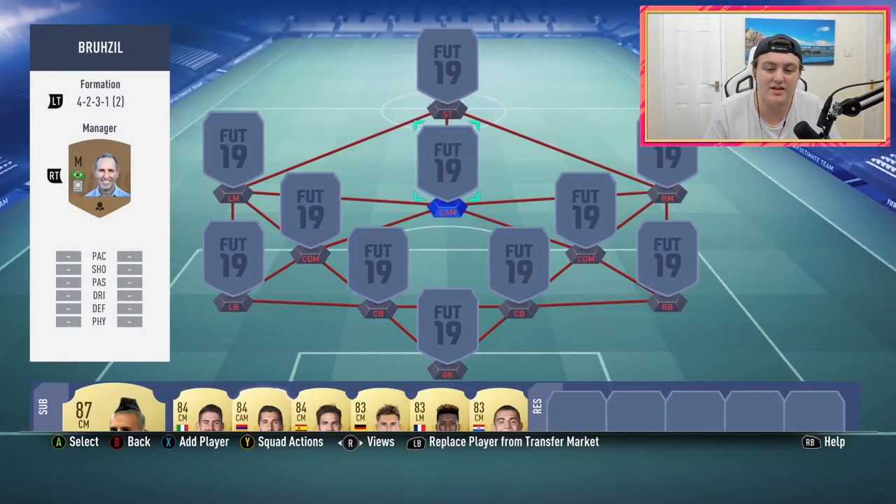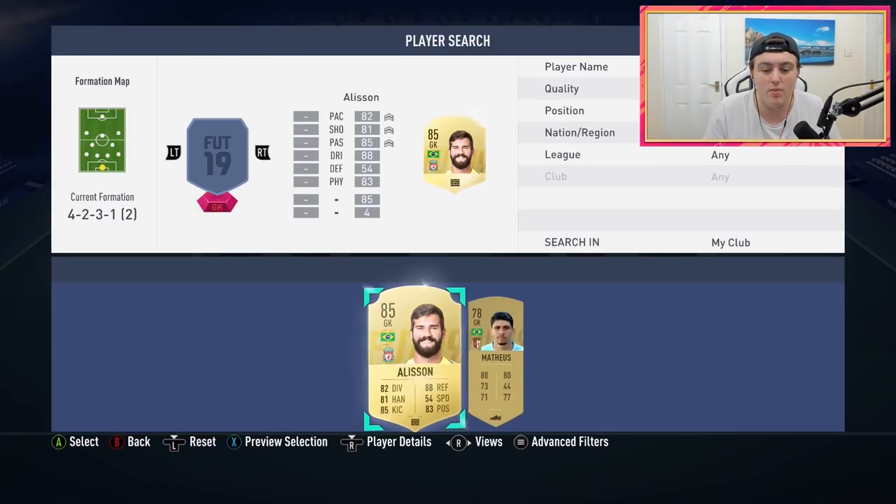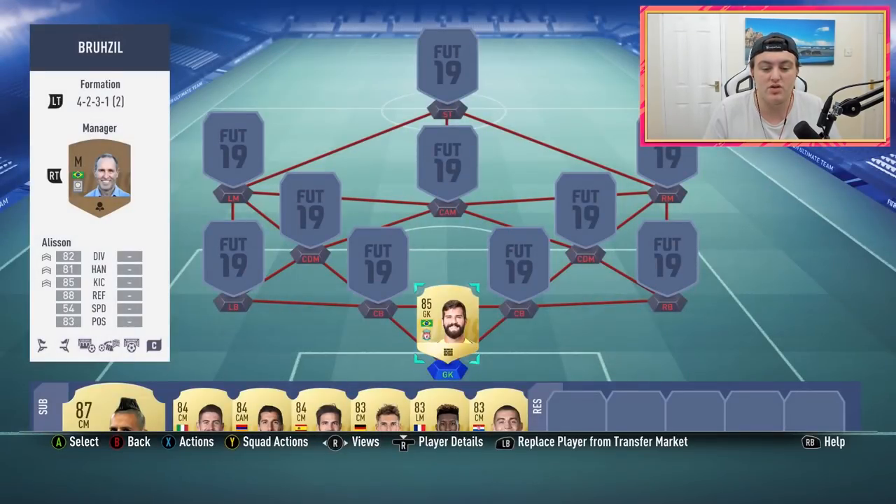It may just be that this formation is really good, or the differentiation I have in wingers, striker, CAMs and stuff like that, or maybe something's clicked and I'm playing better. But I was struggling and this team really helped me out, so I thought I'd make a squad builder. As the first squad builder on FIFA 19, I went with the Brazil squad.